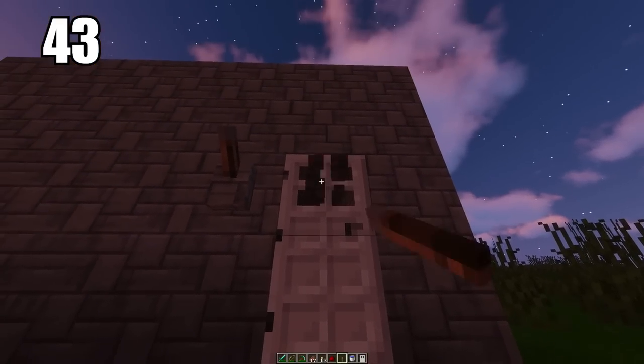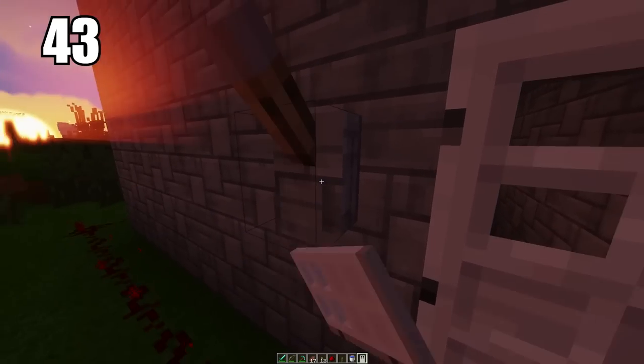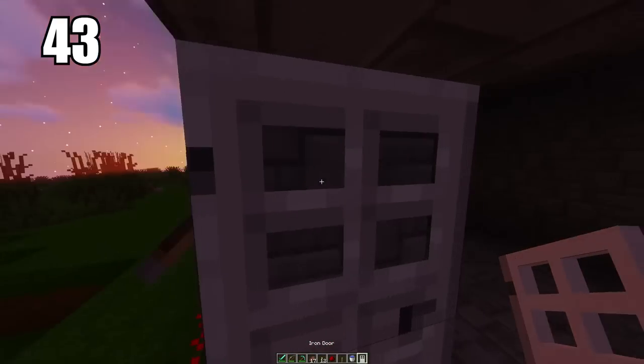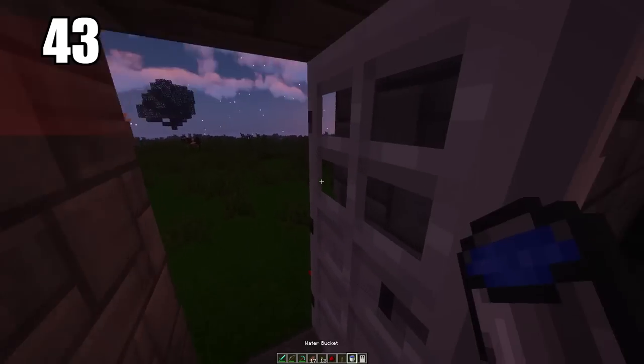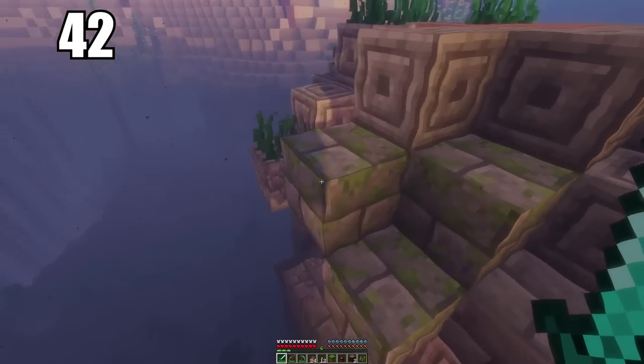Number 43 is using redstone to make safety doors. The best way to use excess redstone is to maybe make a safe for your valuables and make it so only an iron door will open it using redstone. You can run the trail to wherever you want the lever to be to access that safe — it's a great way to hide all your valuables.